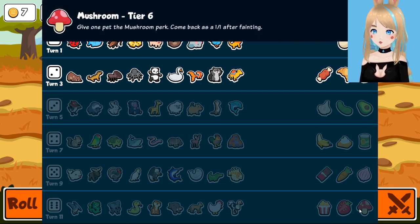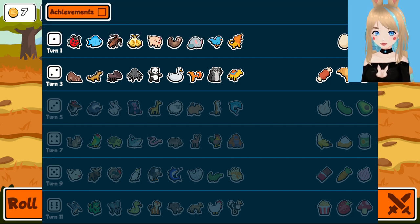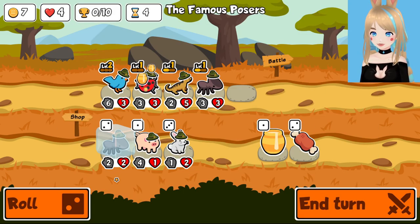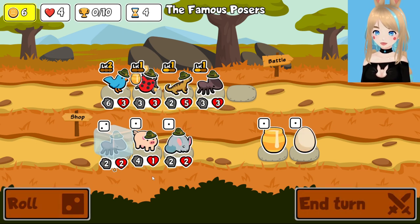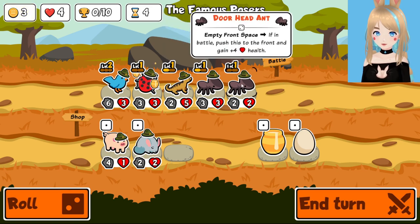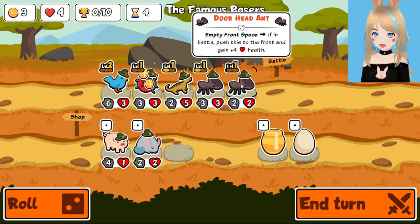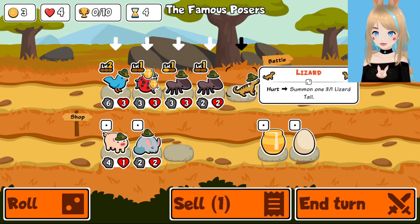I've not seen these two. Come back one-one — okay, the mushroom just got a new sticker. And the tomato: give one pet the tomato perk, deal eight damage to the last enemy before attacking once. Okay, so that's just a really complicated stake but it's very high level. So we are gonna skip on the rabbit for right now, and I guess we're just gonna run two ants. I think he probably doesn't get the plus four unless he was up here immediately, which means we should switch it out for a different unit.